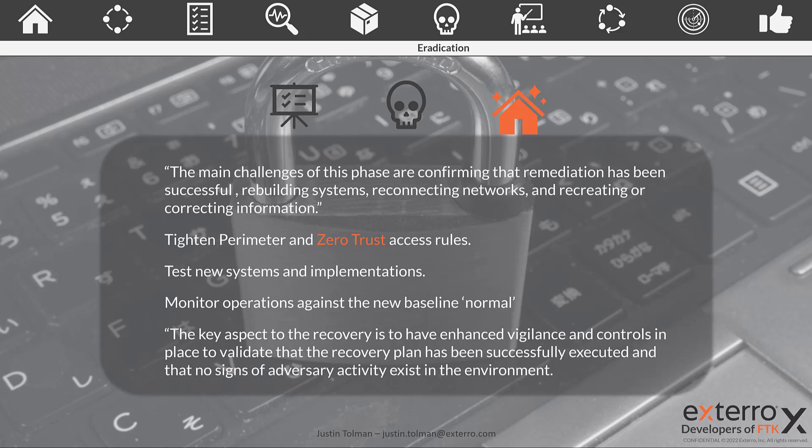We'll learn more in our post-breach activity, but for now we can make some minor adjustments for what just happened. We're going to test our new systems and implementations, and we're going to adjust our baseline normal so that any changes we've made are taken into consideration going forward — when looking at future breaches or when testing, practicing, and training. Make sure we're always updating our baseline normal, and recovery is a great place to do it.